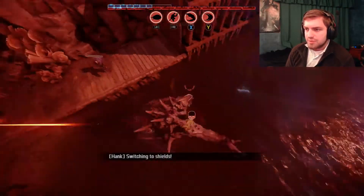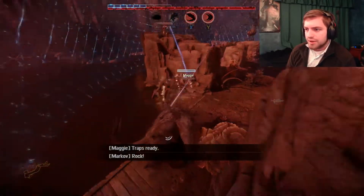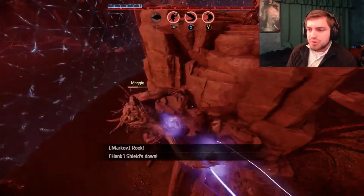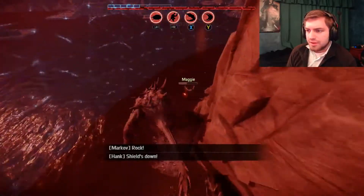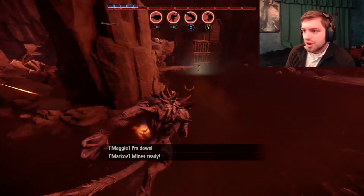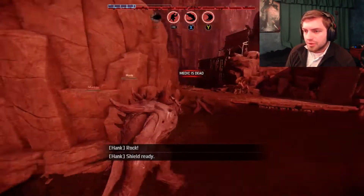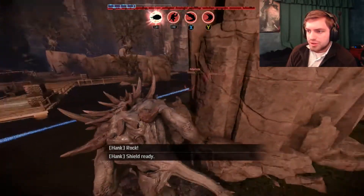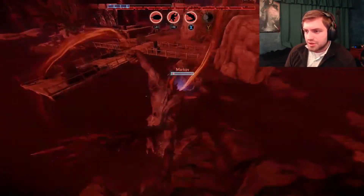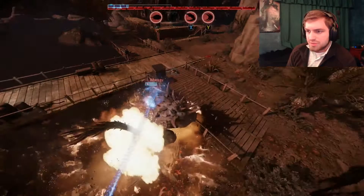We need to make sure we finish her off because they can revive her. Throw some rocks in her face. And Maggie — that's the trapper — I believe. I need to make sure she dies. Makarov's almost dead, go ahead and get him out of the way, and finish him off with a smash.